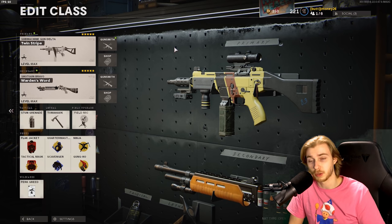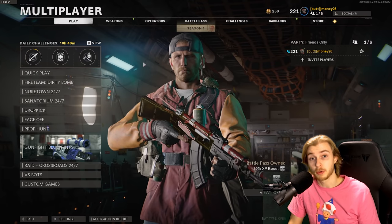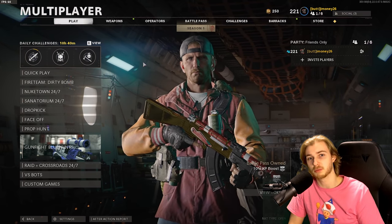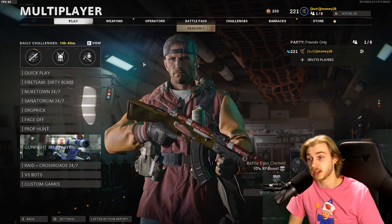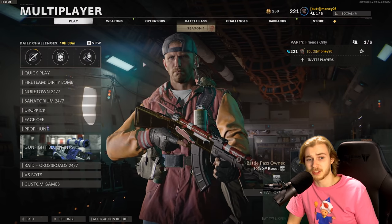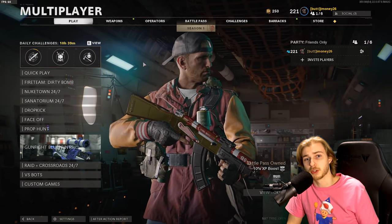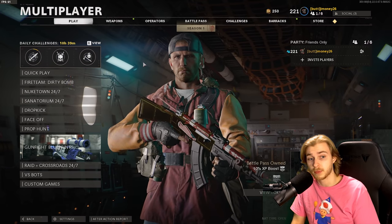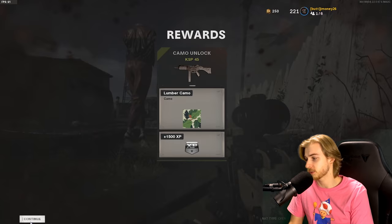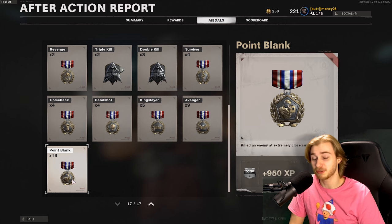I thought I figured out the best way for point blanks. You guys have been suggesting to just play Fireteam Dirty Bomb, go in there and get unsuspecting people. I tried that, and for the first game it was great — I got maybe 15 point blanks. But the two games after that I was getting nothing, maybe five or six. Playing a full Dirty Bomb game takes a long time, and if you leave you can lose progress. But then I played a game on Nuketown and just got 19 in one game. So I'm going to show you guys how you can get point blanks pretty easily — I think we've been overthinking this challenge.